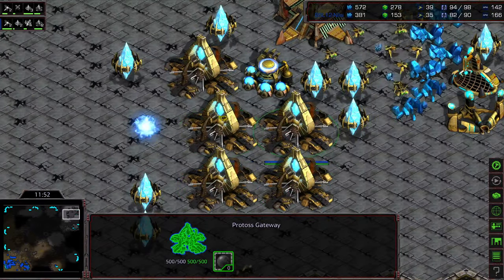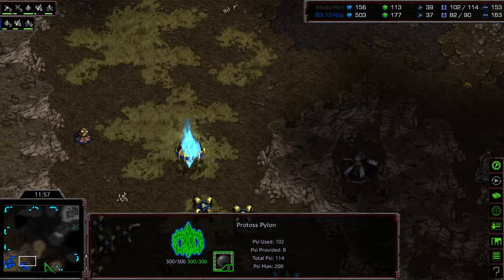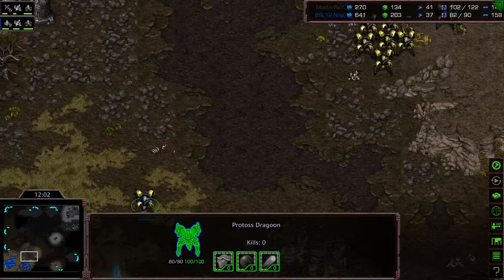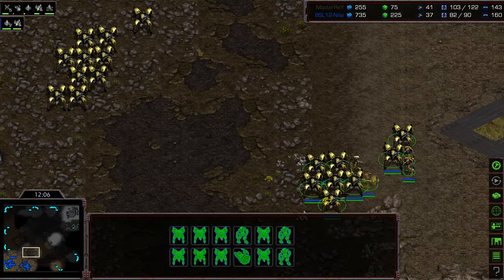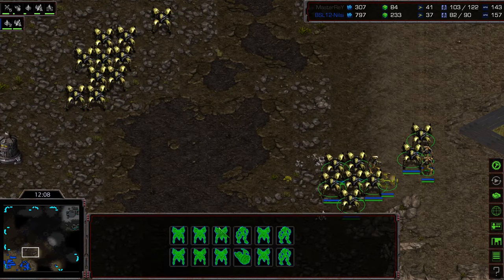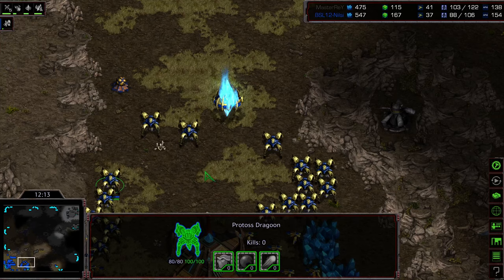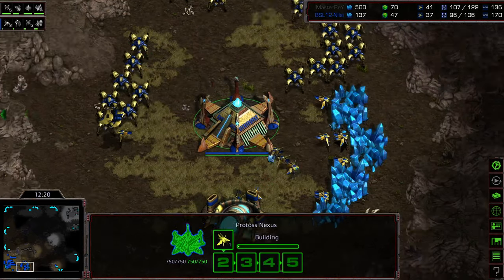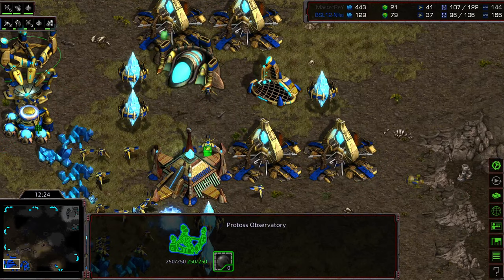As a follow-up, a couple of zealots being added on and a sixth gateway for Master Ray - so Master Ray is playing gateway man, which puts even more pressure on Nilsi to really utilize and make those reavers pay dividends. Two control groups split across the middle, some zealots in between. Nilsi backed up into his natural expansion, and honestly just the engagement point of having this large concave area to engage from is potentially also an advantage for Master Ray.